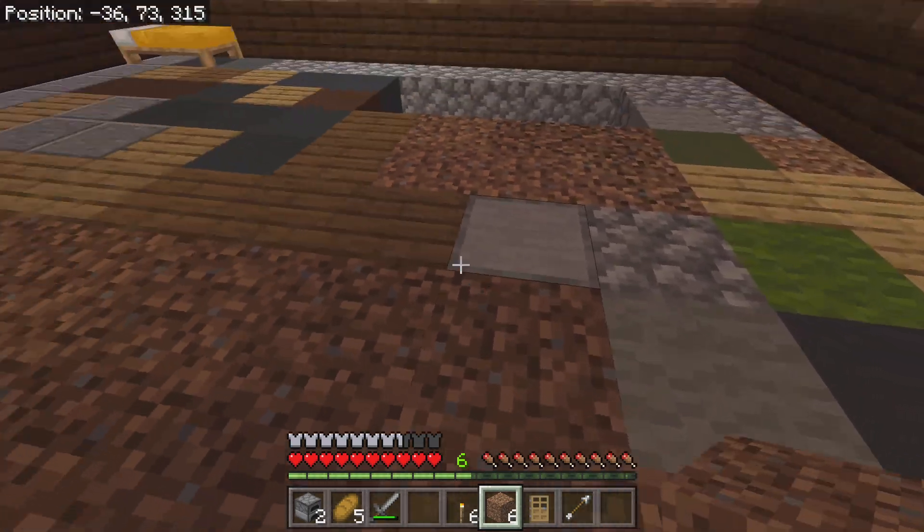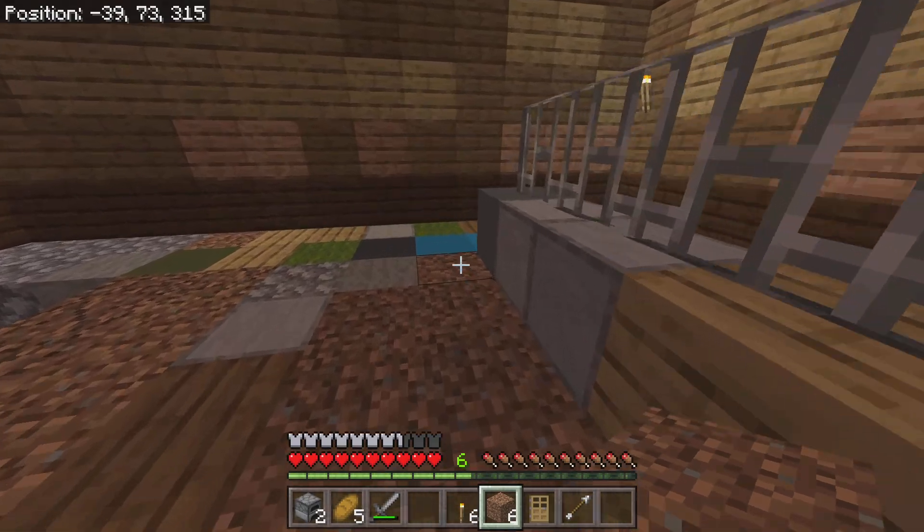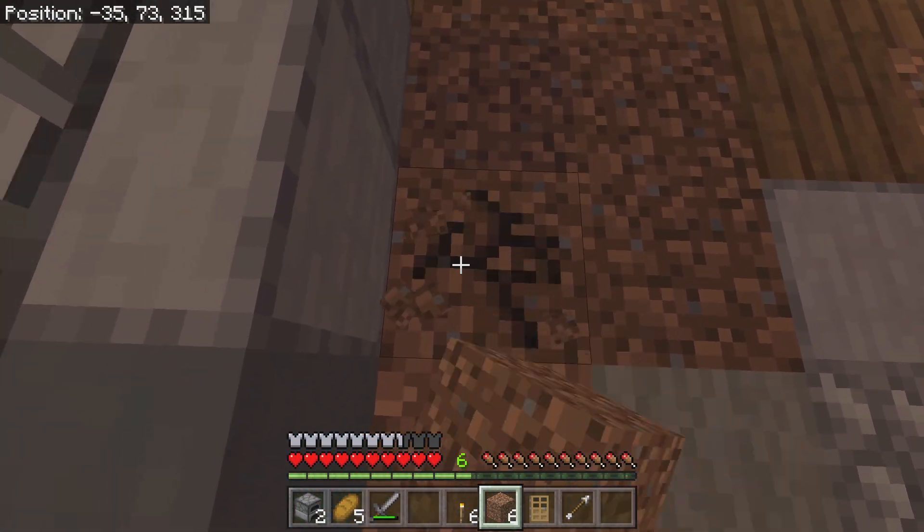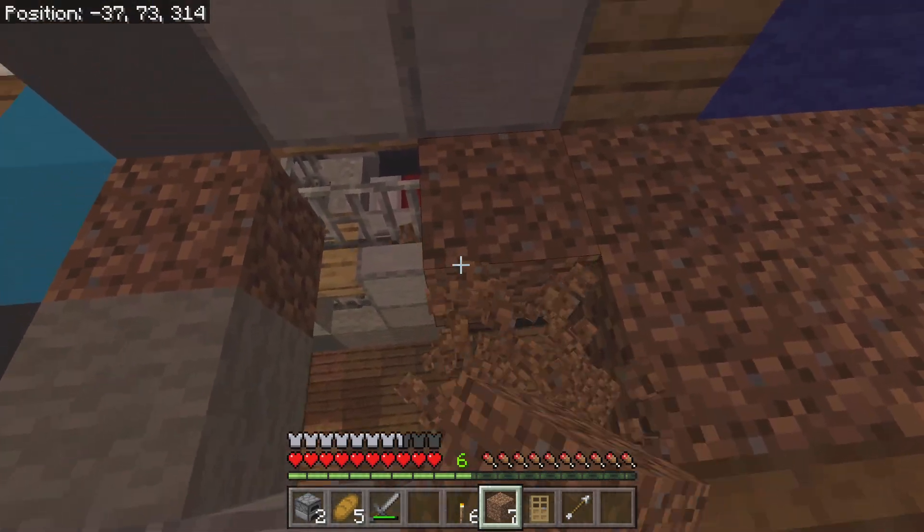Finishing our — I didn't want this dirt part to be here. Okay, I can get rid of this so it's only a bridge. I'm going to leave this one though. And then we can use these to bridge out to the other islands.